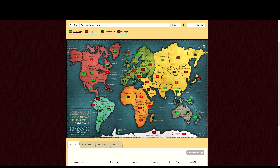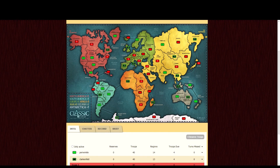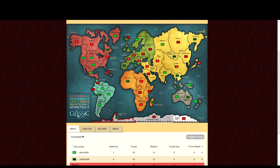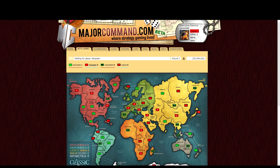Ending assault. Now I'm going to reinforce my partner. Don't forget to look at the brief — that's always important. I'm only allowed one reinforcement. I think my partner should try to get Antarctica, so I'm going to reinforce my partner from Outback to Eastern Australia and give them all the troops. That will give them a good chance to take Antarctica for that command bonus. Now we're waiting for the other team.